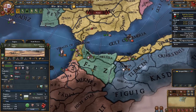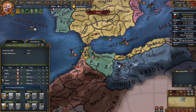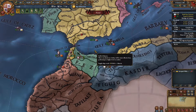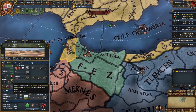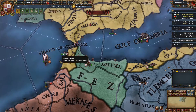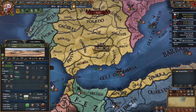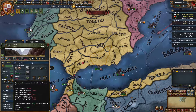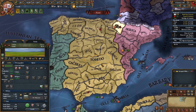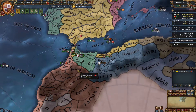With these trade companies, they're going to contribute a lot to trade, and presumably we'll also potentially be able to upgrade these different trade company states by building buildings, which will further increase the benefit we get from these provinces. A trade company is not going to have low autonomy — the autonomy is 90% because it's a territorial trade company, or it might go to 80%. Whereas our main heartland is at 0% or going towards 0%. The trade companies are going to give us what we need from these provinces, which is trade power.